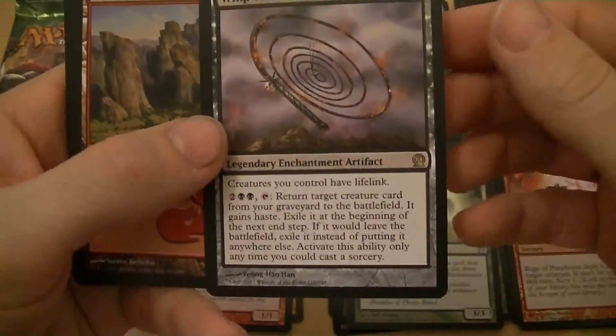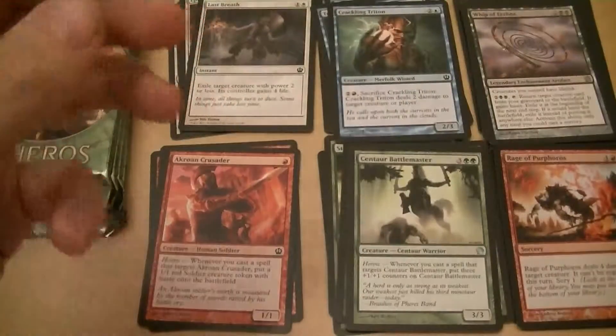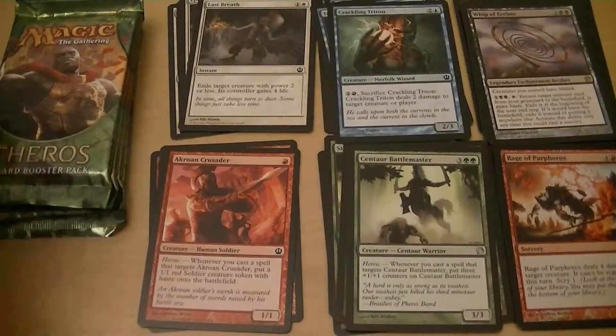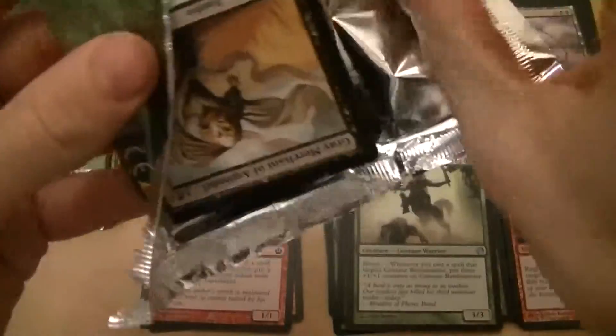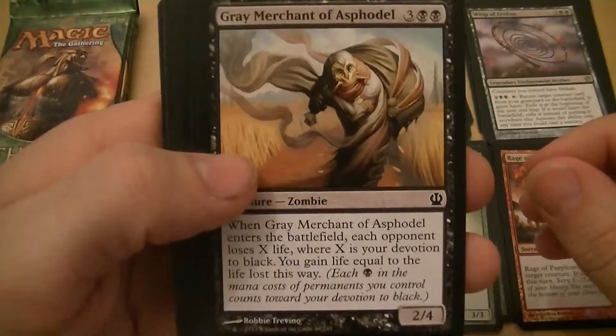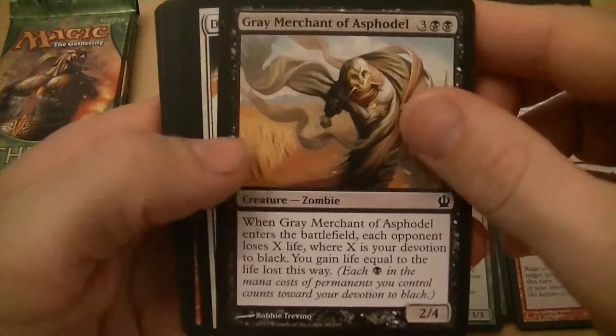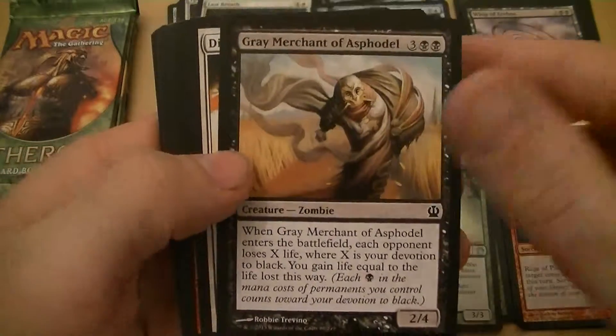Whip of Erebos — creatures have lifelink, pay four and return a creature to the battlefield, it gains haste, exile it at end step. Gray Merchant of Asphodel — when it enters the battlefield, each opponent loses X life where X is your devotion to black, you gain that much life.